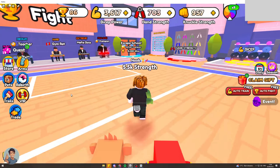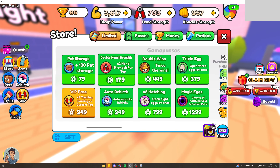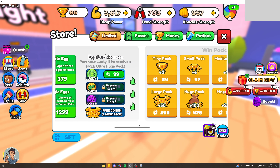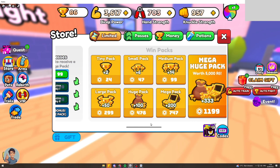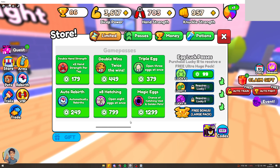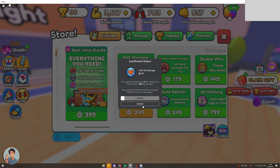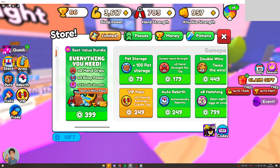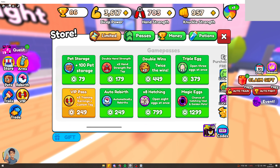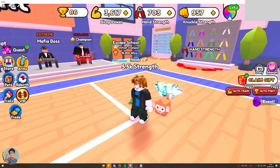The first thing I want to say — and it's something nobody wants to hear — is that if you go to the store and you get these passes here, these are actually OP. They have tons of different rewards here, so if you get stuff like pet storage or stuff like that, you can really help yourself. You could buy these, but if you want to do it all legitimately without paying any Robux, then I'm going to teach you how you can upgrade quick.